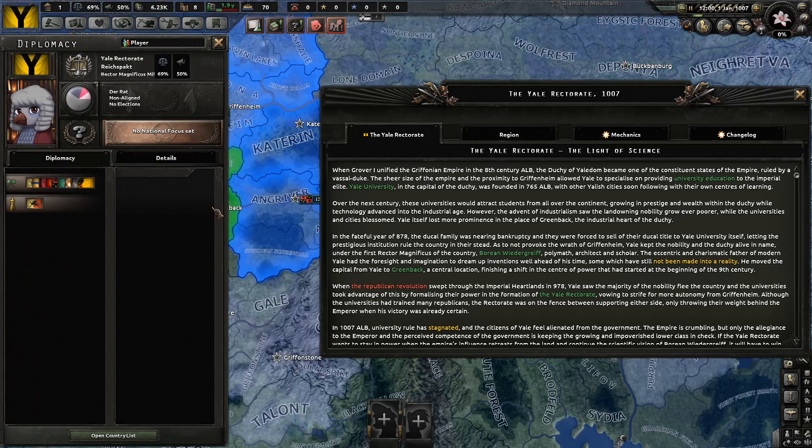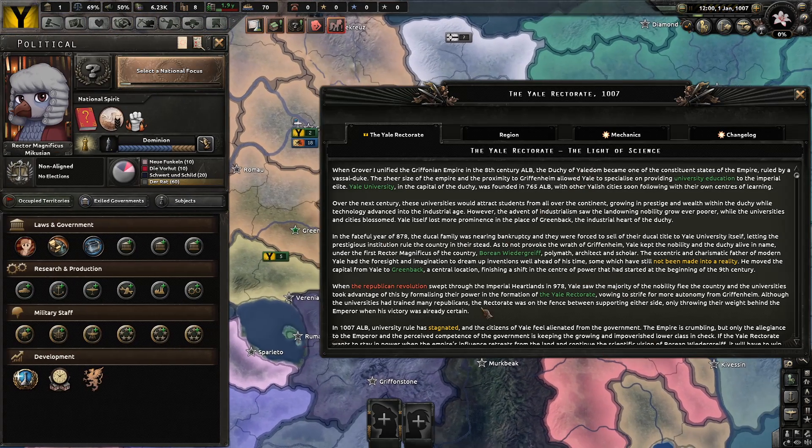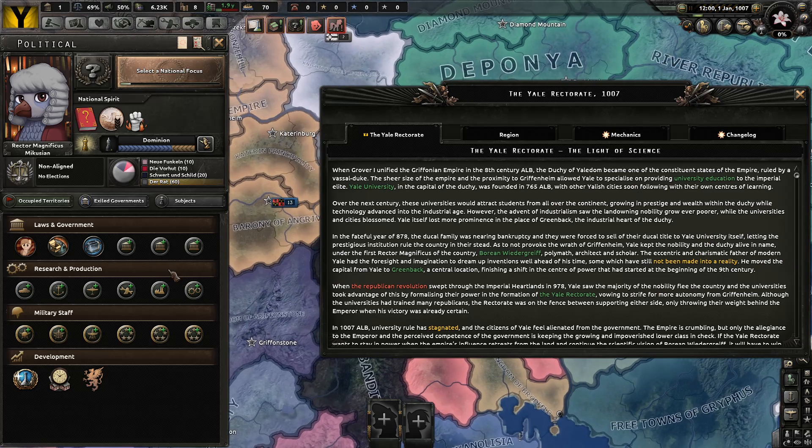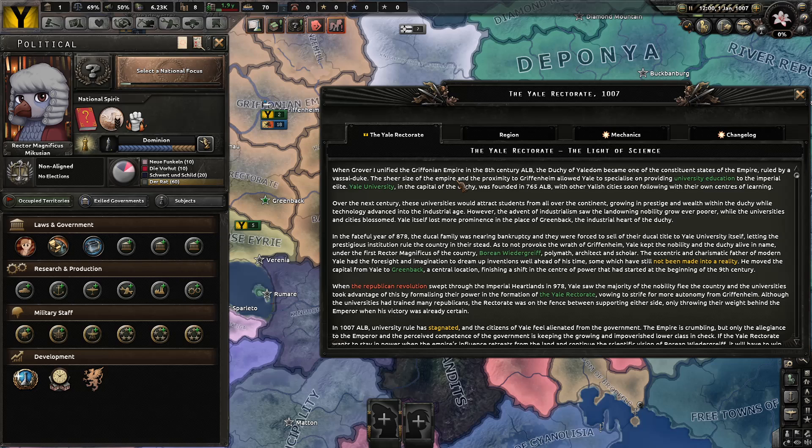Letting the prestigious institute rule the country in their stead. As to not provoke the wrath of Gryffinheim, Yale kept the nobility and the duchy alive in name under the first rector magnificus of the country, Boreen Weidergreif — polymath, architect, and scholar. The eccentric and charismatic father of modern Yale had the foresight and imagination to dream of inventions well ahead of his time, some of which have still not been made into reality. He moved the capital from Yale to Greenback, a central location, finishing a shift in the center of power that had started at the beginning of the 9th century.